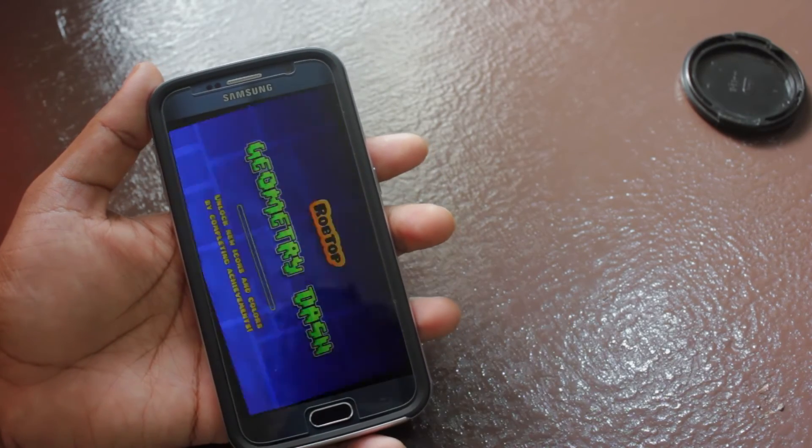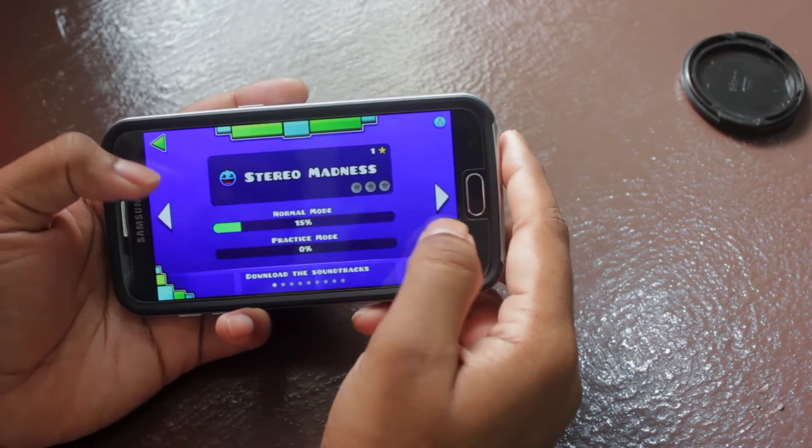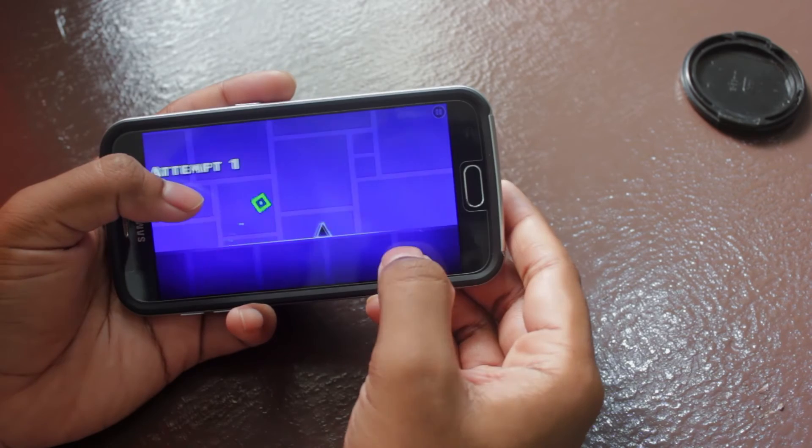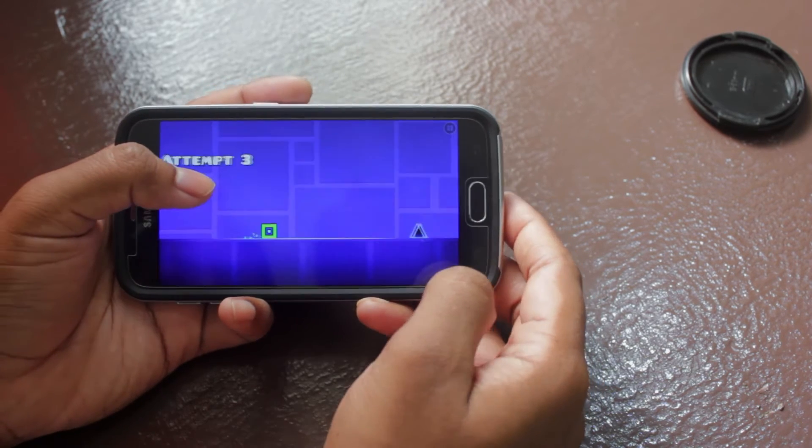At number three is a game called Geometry Dash. This game is pretty famous on the Google Play Store. Jump, flip, and fly through the spikes and geometrical shapes by tapping on the screen, until it drives you crazy.